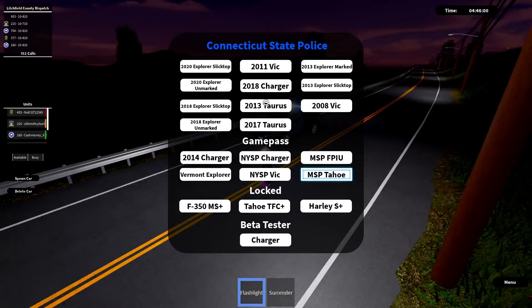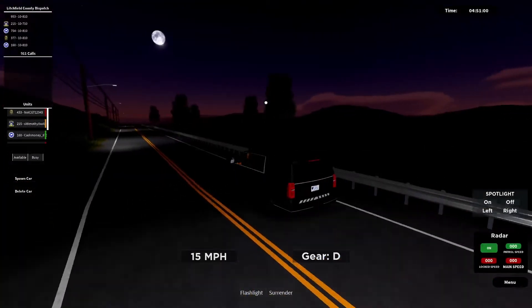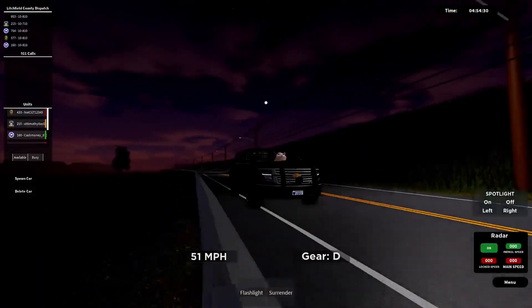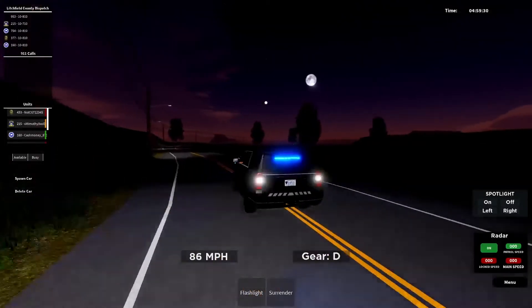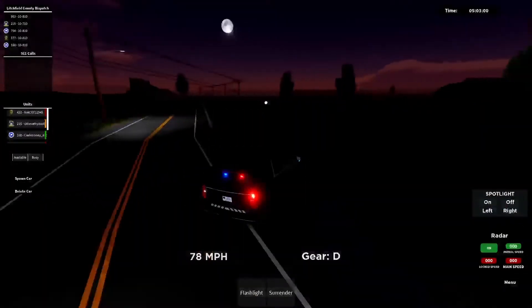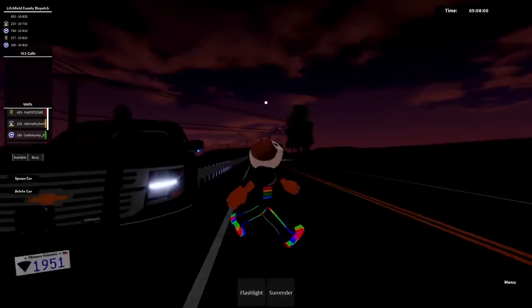The next car is the MSP Tahoe. This car is undercover — you can't change the color. Same sirens, but it makes a different style when you turn on the lights. The main colors are blue, white, and red like normal.